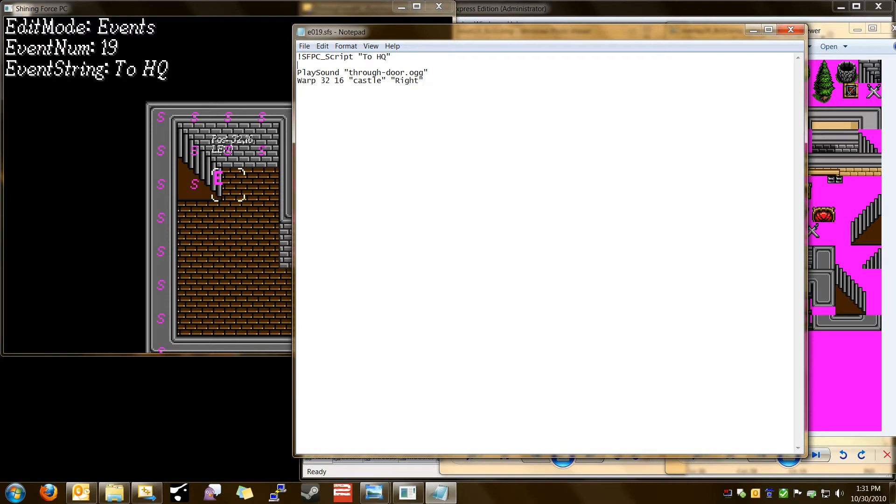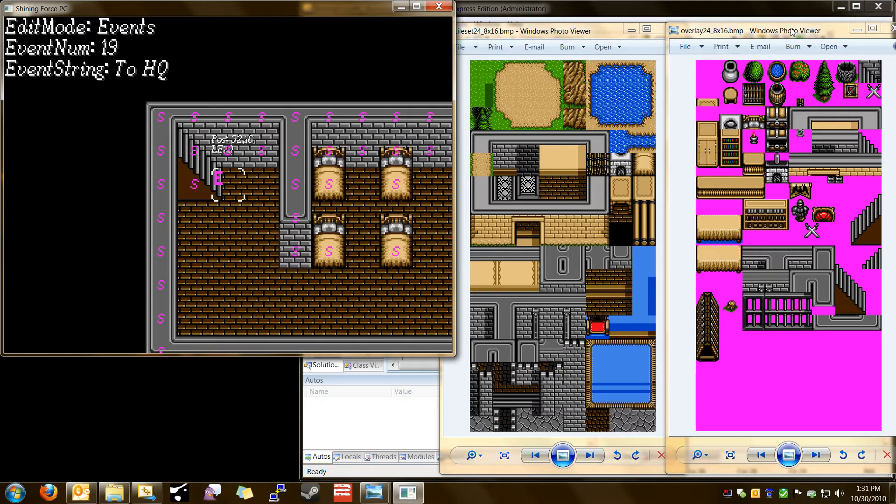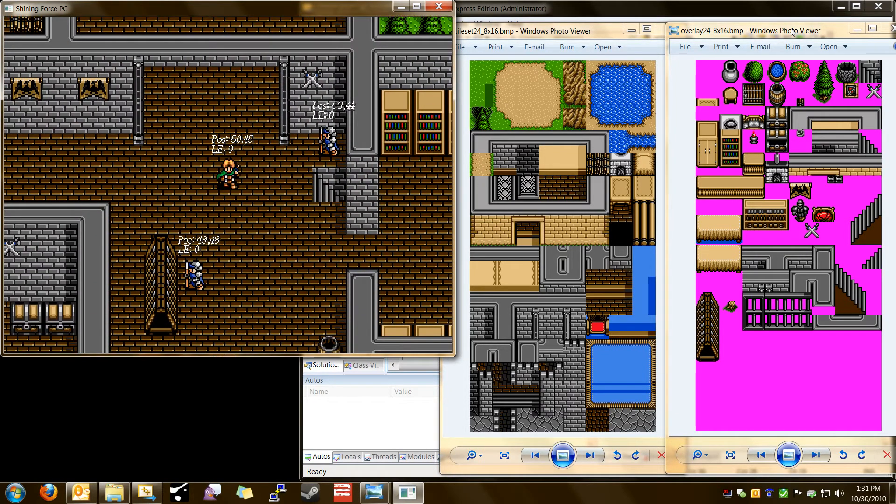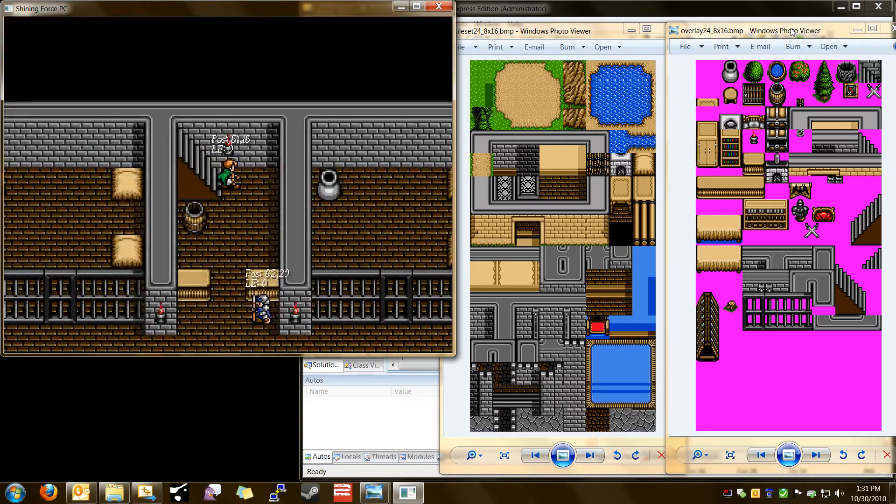We'll just go over scripts quickly — I'll probably have a blog post about scripts at some point. We want the play sound script so we'll hear the player walking up steps. And we're going to warp to 3216 on the map castle, facing right. We'll hit Control S to save this, then close that. Press Home to leave Editing Mode and we'll fly back over to where Bowie's parked. Go down these steps — there we go.